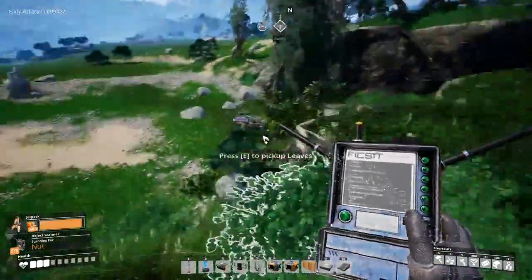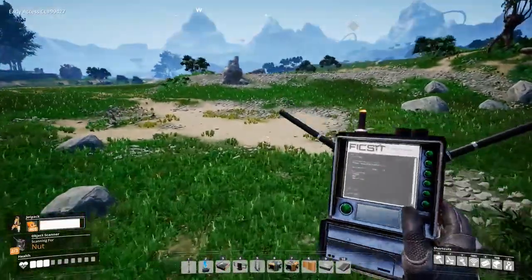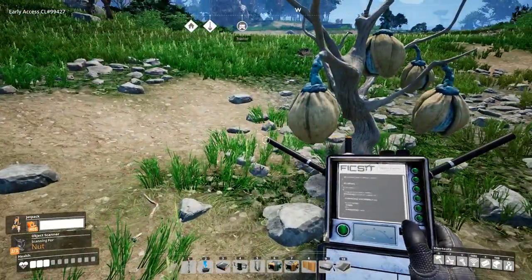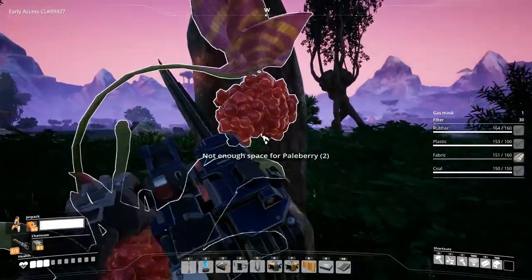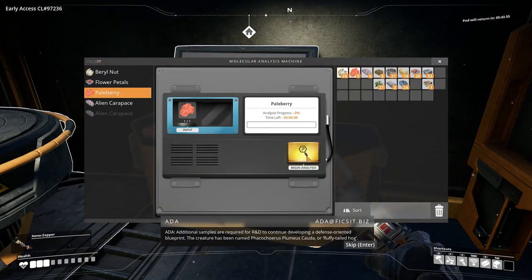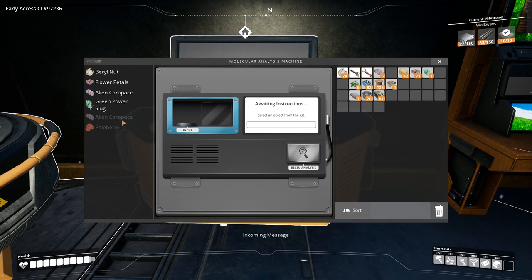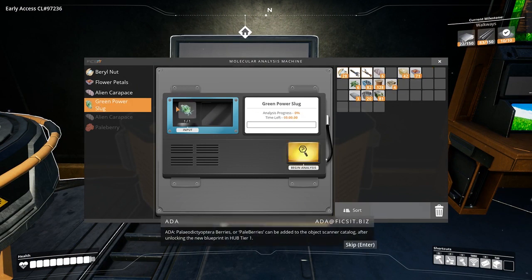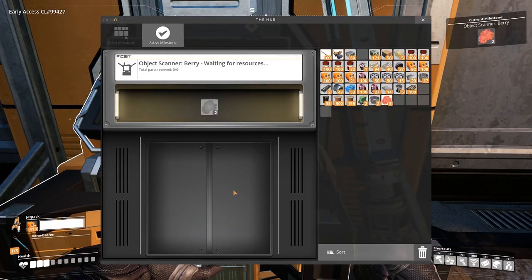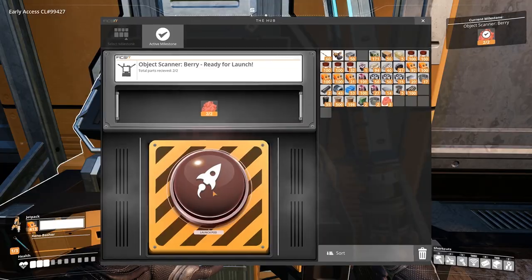You will need one pale berry to research. Paleodictyopra berries, or pale berries, can be added to the object scanner catalogue after unlocking the new blueprint in Hub Tier 1. This will unlock the ability in Tier 1 to scan for pale berries using the object scanner.